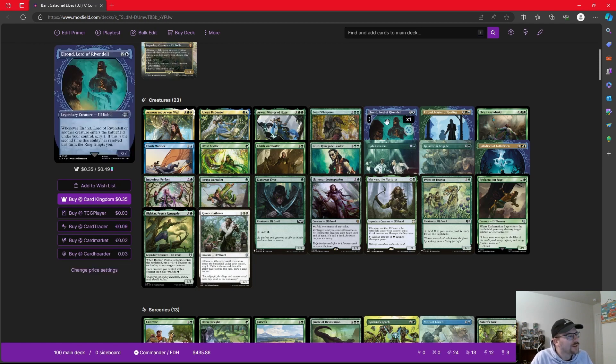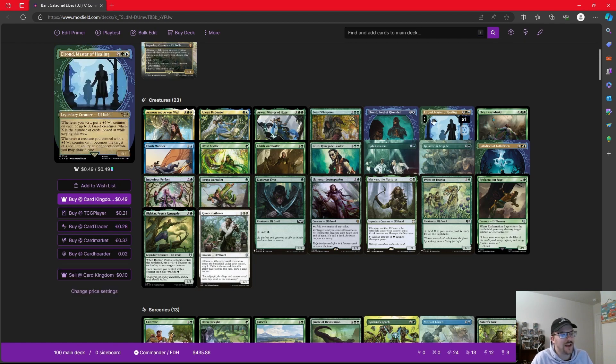We have our pair of Elrond cards. Elrond, Lord of Rivendell — whenever it or another creature enters the battlefield under your control, scry one; if it's the second time it's resolved this turn, the ring tempts you. We did include one or two cards that cared about the ring tempting us. That scry one is important, especially when we're going to be drawing cards. If we have an effect like Elrond and something like Guardian Project, what we can do is have the scry go off first to see the top card of our deck, and then draw instead of drawing before we want to scry one.